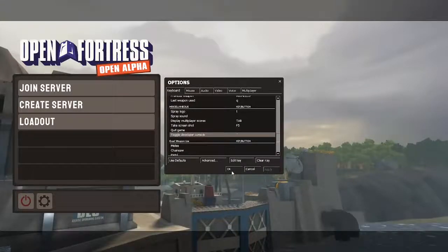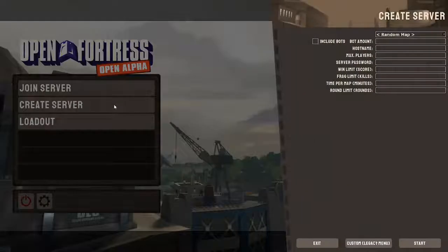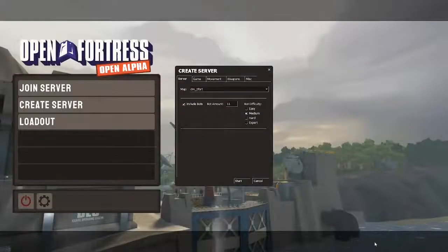Hit apply. We've basically done the complicated part now — and I say complicated, it's really easy to do all this. So then what you want to do is go over to 'Create Server' and then click on the custom legacy menu.